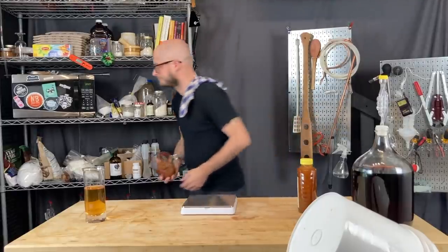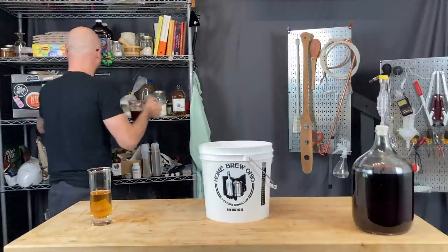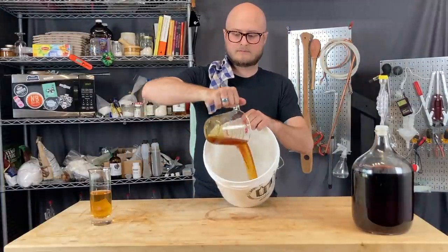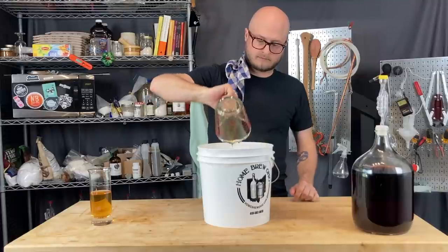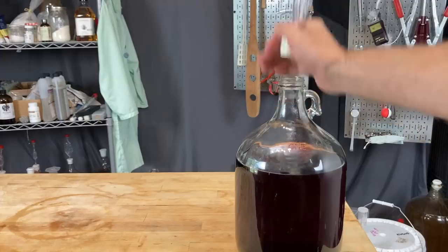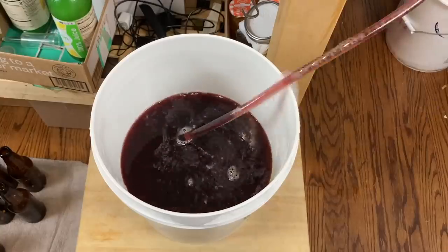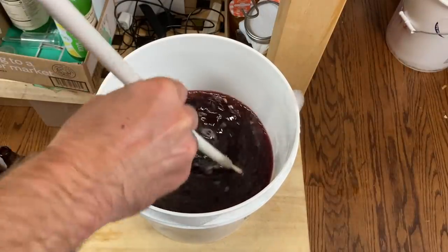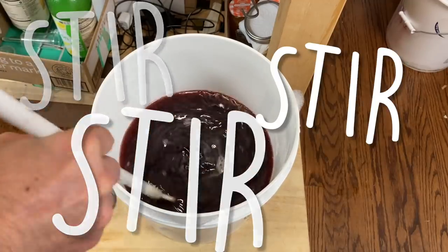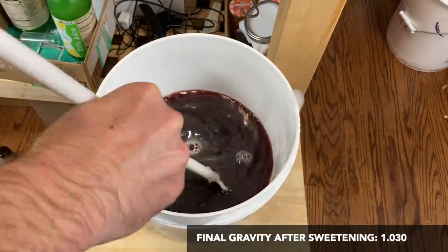To loosen up the crystallized honey so it will mix throughout the brew, I pop it in the microwave for about a minute — crystallization is a hallmark of good raw honey, but it can be difficult to get it to mix into a mead. So loosening it up a bit helps the process along. That goes into our bottling bucket, and then we siphon the brew on top of that. I use a sanitized mash paddle to gently stir and make sure the honey is fully incorporated, and once we're confident it's mixed throughout, it's time to get it into bottles.